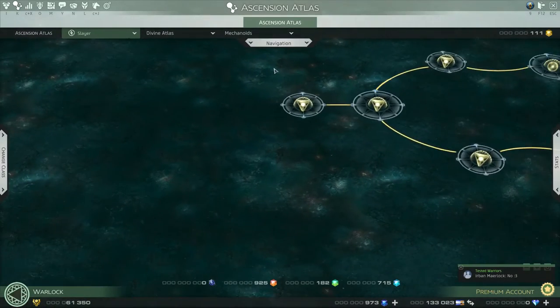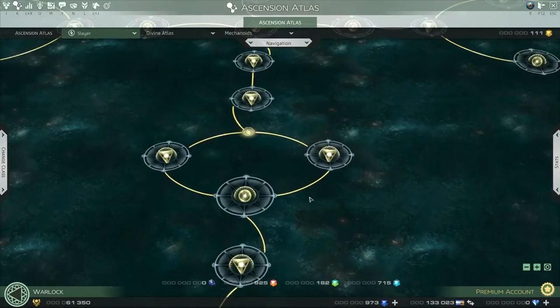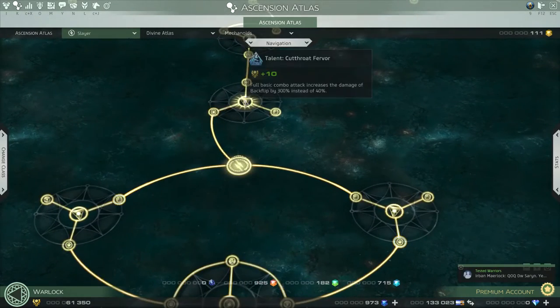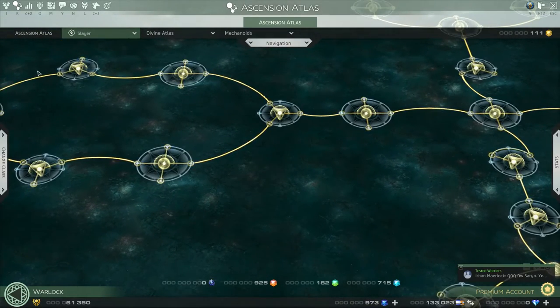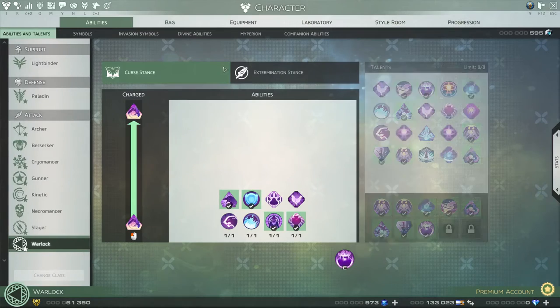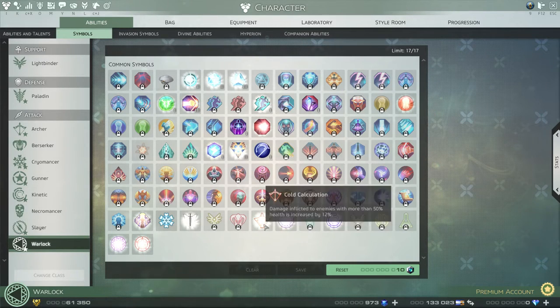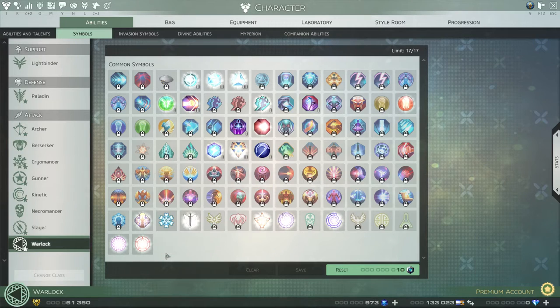Once you've unlocked a class, your focus should be unlocking the class sparks. The next focus after that is hitting every single node — every single center node, every ability, every talent. Once you've done that you get a unique costume and you unlock symbol slots. As you can see on this page I have 17 out of 17 completed. The classes I've maxed out are Cryomancer, Paladin, Archer, Slayer, Kinetic, Warlock, and Gunner. When you complete a class entirely you unlock their symbol.